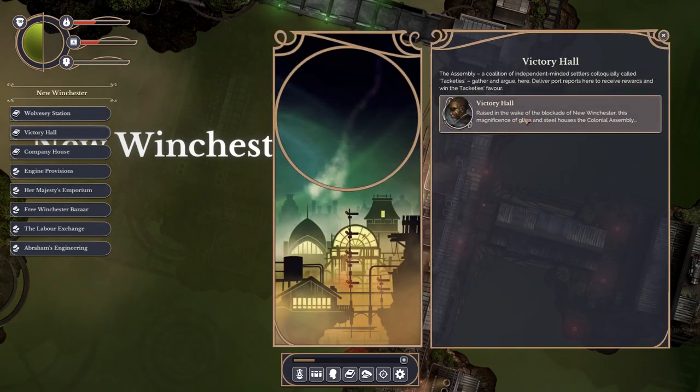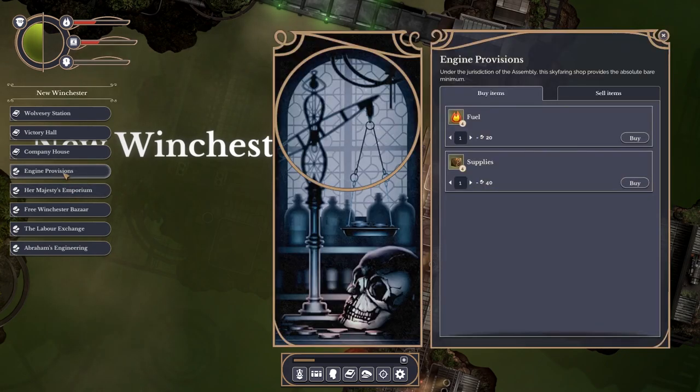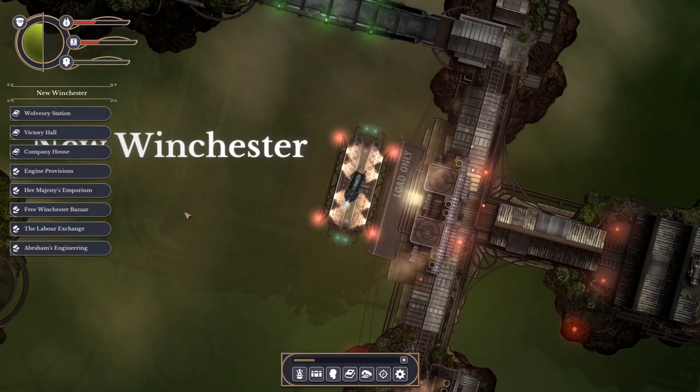Let's check out Victory Hall. The assembly - a coalition of independent-minded settlers, colloquially called Tackities - gather and argue. This is where you deliver port reports. What we should probably do is get some supplies and get going rather than spend forever here. I've got six fuel, five foods, and we're probably ready to go.